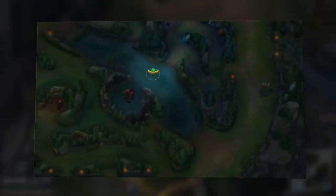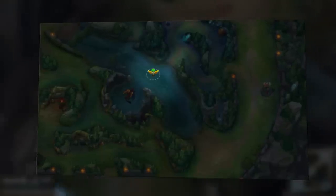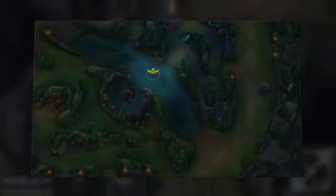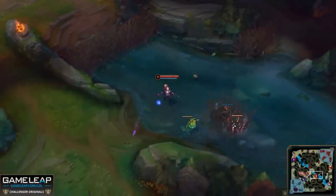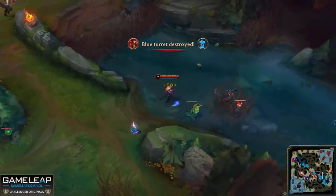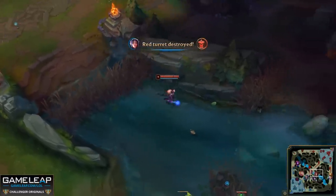However, if you place a ward further up — say near the scuttle crab speed-up radius — you'll be able to see when Rammus starts his roll and spot him out sooner, giving you a lot of extra time to back off. Note that many of these ward locations are most relevant in the early game. As the game goes on, you'll absolutely want wards in the river and on river entrances to prevent enemy flanks.